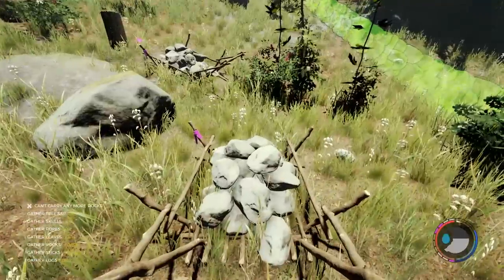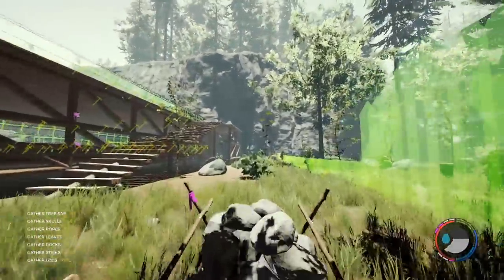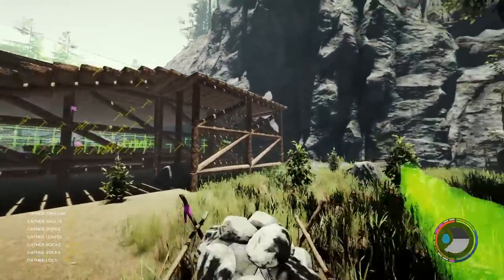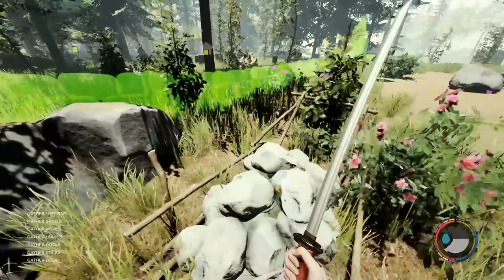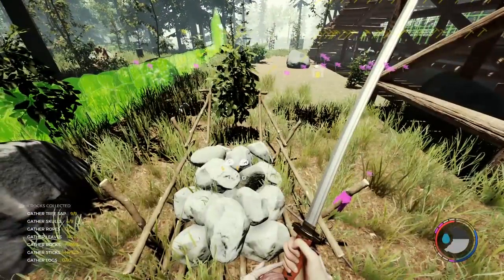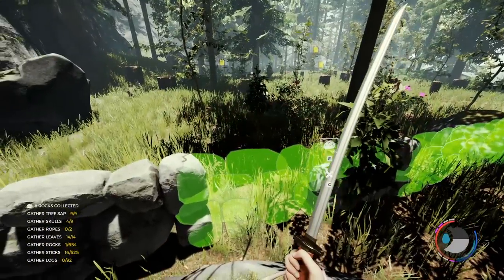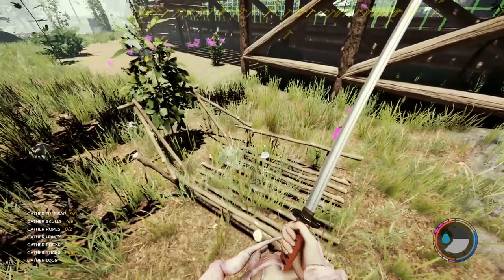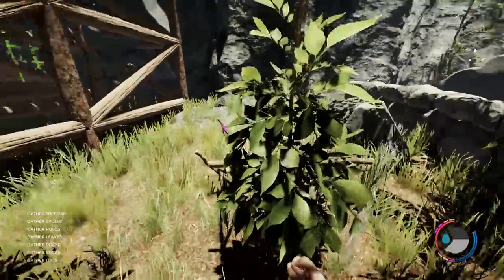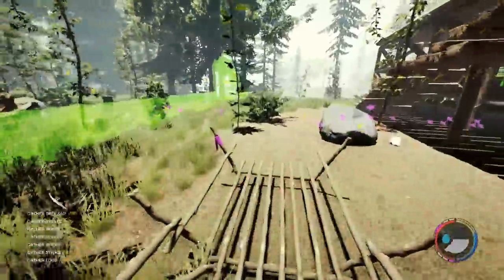We're going to start using them from this area over and get a little bit of defense. Now, this hip-high wall is not going to do anything — they will just bounce right over it — but it's working towards something better. Just putting the stones in there, and we are going to need a lot of stones. How many stones? 643 rocks. And honestly, I thought it would have been more. That doesn't even seem like that many, so I think we're getting off light.